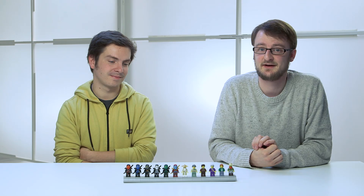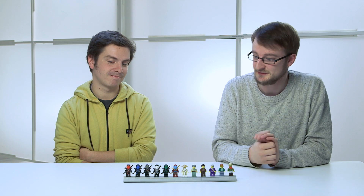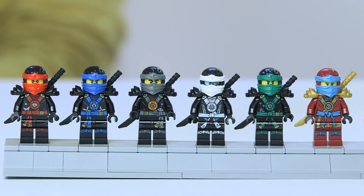Here are all the minifigures you get in the set, which there are a lot of. Firstly, we have the ninjas, which are the latest ninjas in their black outfits. We have Kai, Jay, Cole, Zane, Lloyd, and Nia.